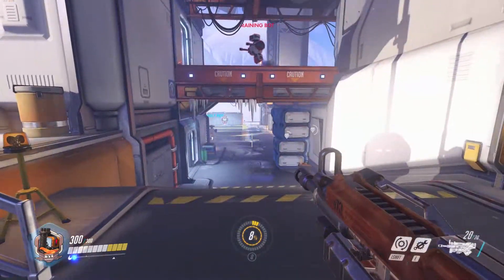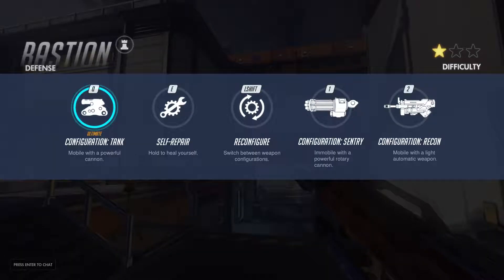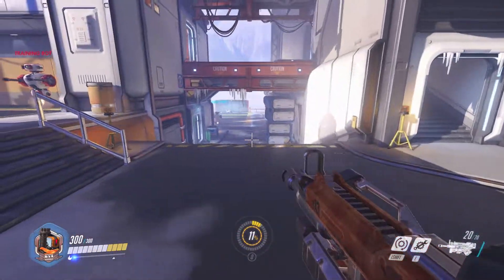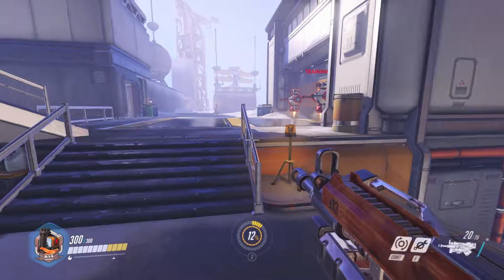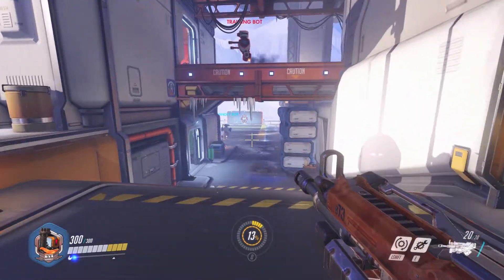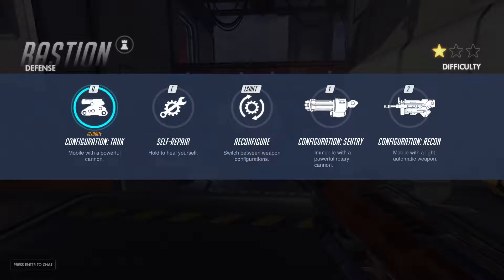Most people are going to know the name Bastion anyway by now, by various memes and other little videos that people have put out. This character is basically a mobile turret in that it can move around to wherever it wants, and then you can hit the shift key and drop into a turret mode where you can output a large number of shots in a very short period of time.